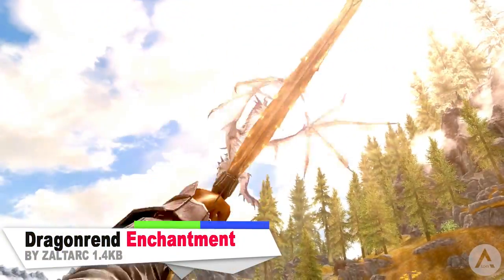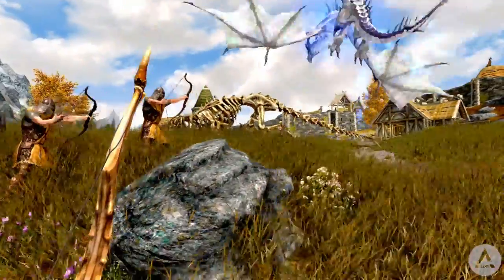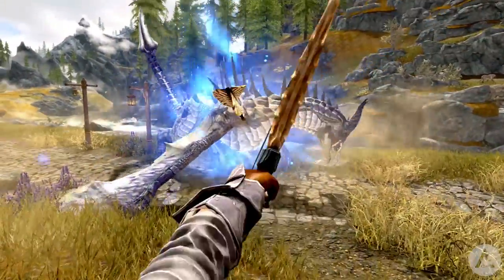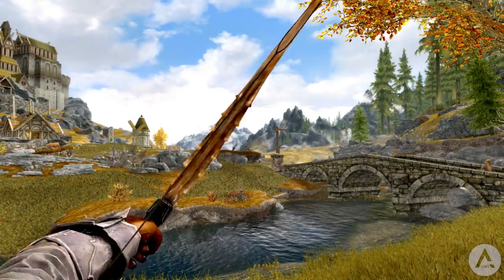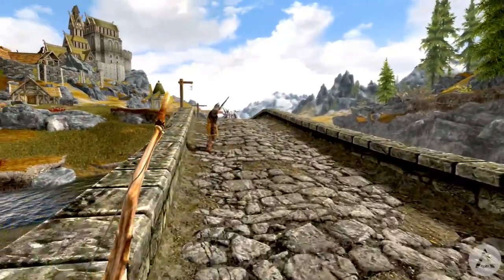Our first mod is called the Dragonrend Enchantment. This mod adds a regular dragonbone bow to the forge for one dragon bone, with a custom enchantment that applies Dragonrend. The bow is fully disenchantable as well. In case you've forgotten, Dragonrend is the shout that forces dragons to land — now instead you can use the bow and arrow to apply the shout, and any time you hit a dragon it will land on the ground, making them much easier to attack. A cool mod, and I'd love to see other shouts added to bows as well.